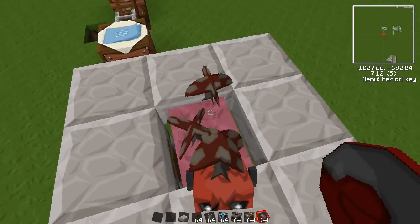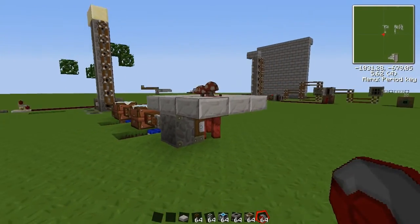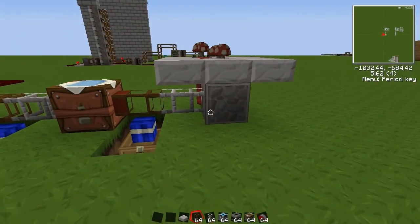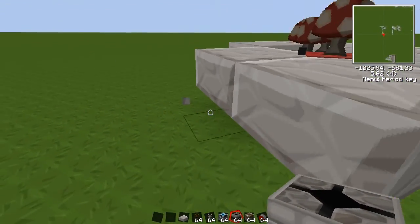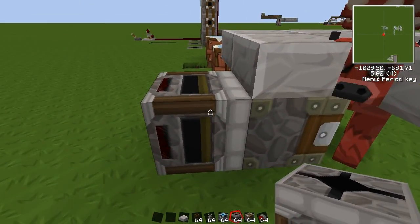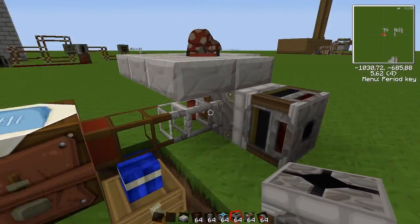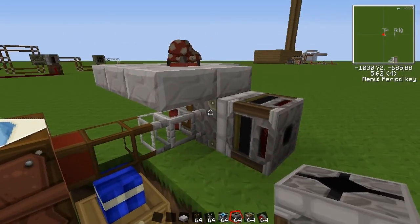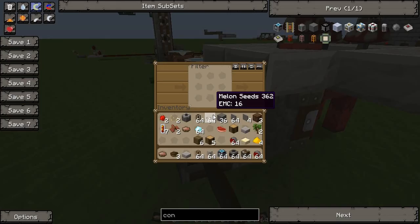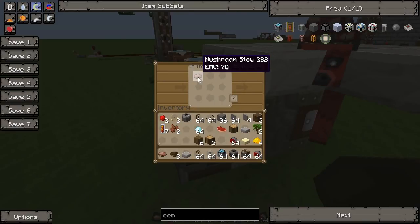And let's drop the mooshroom in its place. Does he seem happy? Some of you guys mentioned that Peter will be upset about my machines, but let's see. So next, a filter pointing this way. We are going to draw the full mushroom stew from the deployer. For that we're going to need a bowl. Let's grab the stew, and we can set the filter only to draw out the mushroom stews, not the bowls.